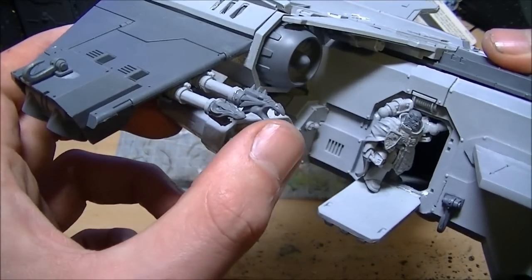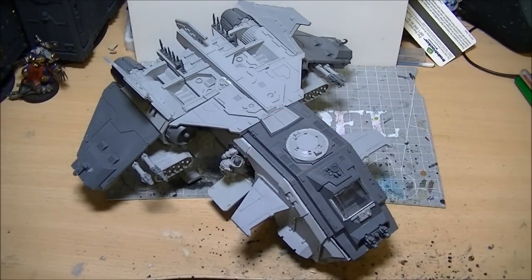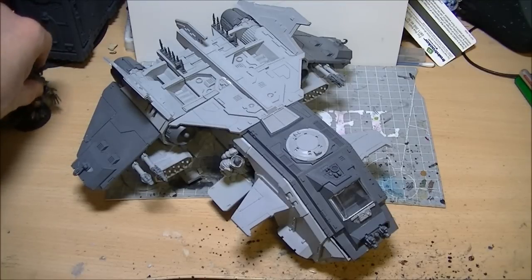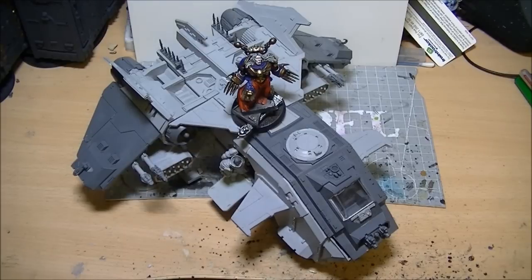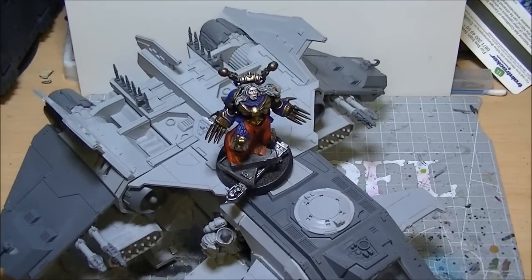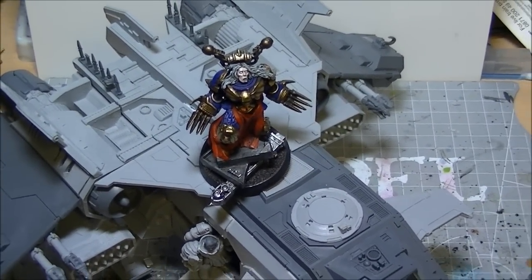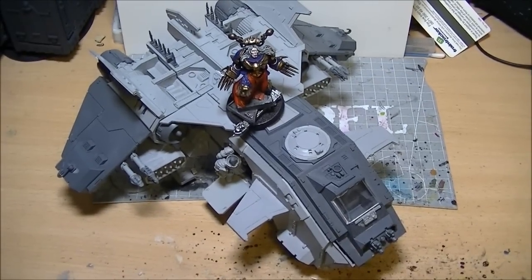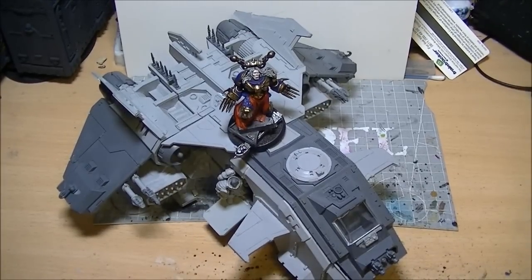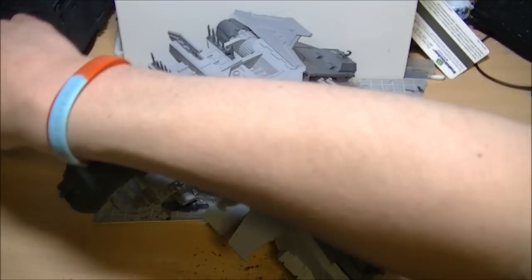I've swapped the lascannon heads for these demon mouths because this Storm Eagle is not transporting a tactical squad, it is not transporting terminators — it is transporting Kurze himself. Coming flying out of this Storm Eagle will be Konrad Curze and his honor guard. I wanted it to look a little bit more brutal than the others but not so overly chaos that it's obscenely spiky. I think it's come out quite well.